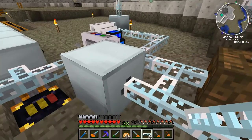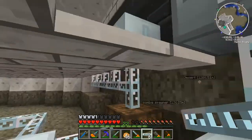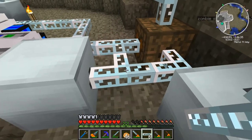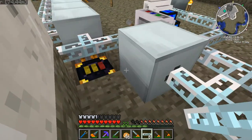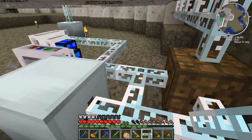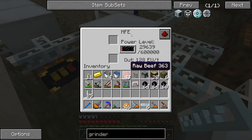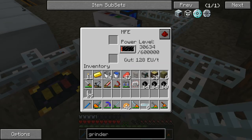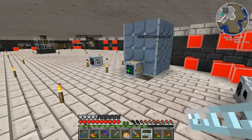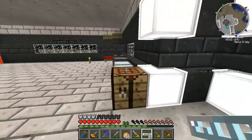Right now we got some more MFEs going and I really like this system — everything is being powered. This one MFE distributes everything around. This MFE will power the two other MFEs. I think I want to move this MFE over there and have them all powered through it, because right now everything is going through one MFE that can only output 128 EU a tick.